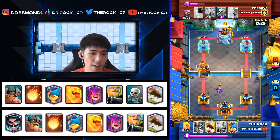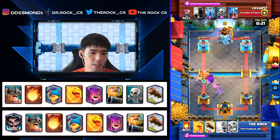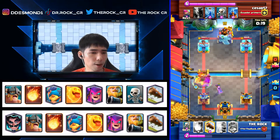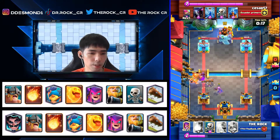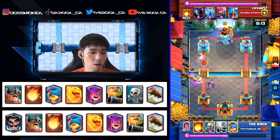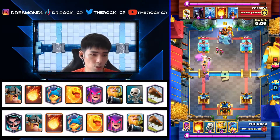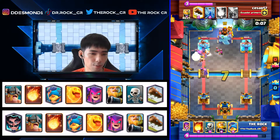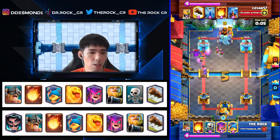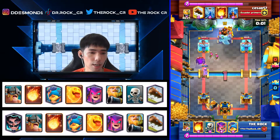We see the Pekka come in front, so we go with eBabs directly on the RG — though eBabs could have been placed more to the left to do more damage to the RG itself. We use Log to make sure we don't take too many RG hits. Good — we get some Scaleys and then Hogs on the tower. This time he plays his Pekka first without seeing my Royal Giant, which is great news for me.